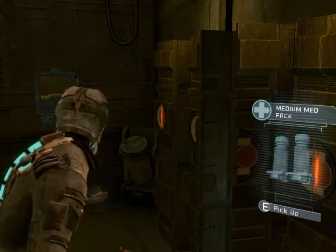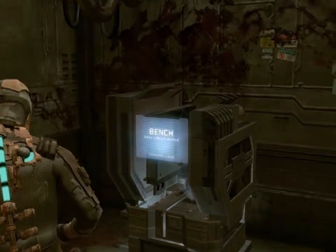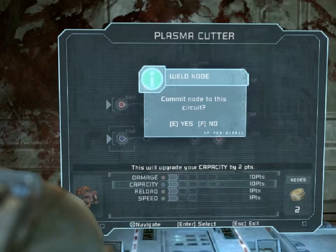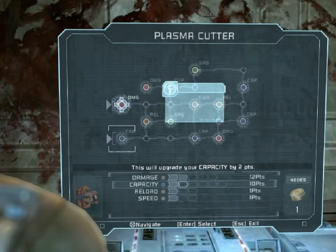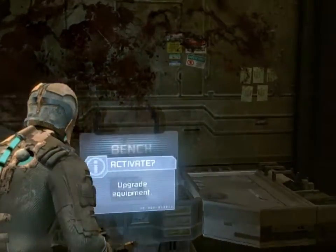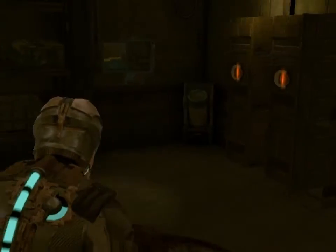I'll use the 5 HP I lost and refill it. Power node - that's good too. That thing uses power nodes to upgrade your weapon. Oh, upgrade! Nice. Yes, I would like to upgrade my weapon. Plasma cutter, rig, stasis - you know what, I like my plasma cutter. Capacity or damage? I want them both, give me everything. I'm going to upgrade this plasma cutter until it's the plasma cutter deluxe. It's going to tear this whole ship apart. Why does the plasma cutter even look like a gun? You'd think it would be more like a power tool. Well, a lot of our power tools actually do look like guns, so - what a world we live in.